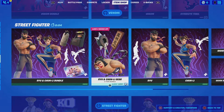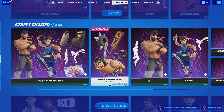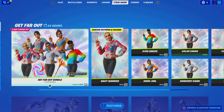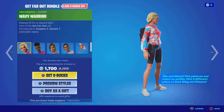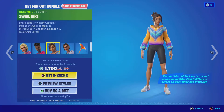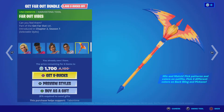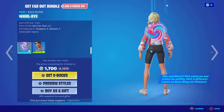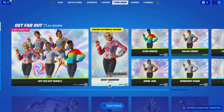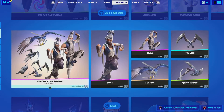Five, four, three, two, one — what's in the shop? Okay, the Get Far Out set is back with Wavy Warrior, Dye Breeze, Swell Girl, Sunburst Dawn, and the pickaxe. The back bling World Dye and the skin Color Crush are out. I have Color Crush — I really like that skin. Wasn't expecting these to come back.